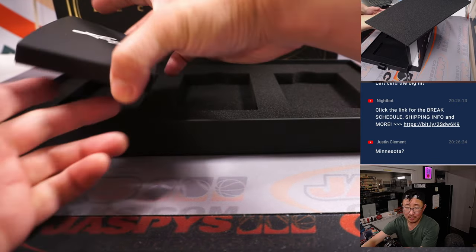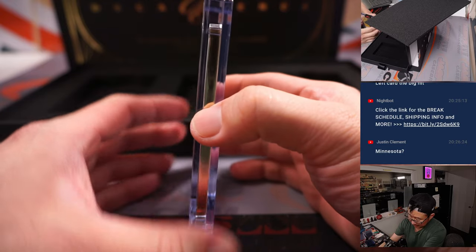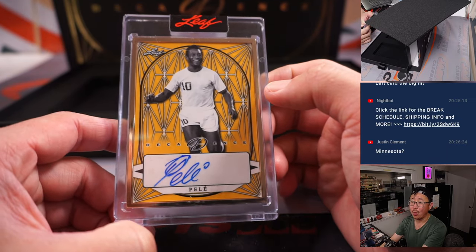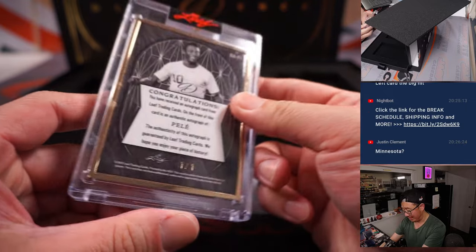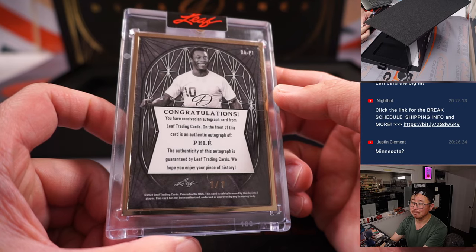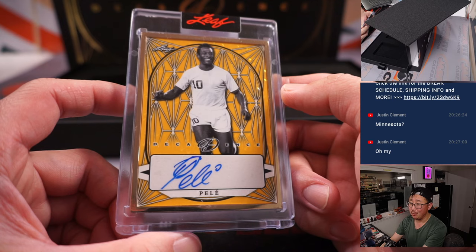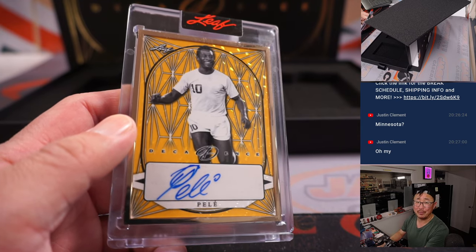And the one on the far left — wow. Pelé. R.I.P. Pelé. One of one. Acorum with the number 1, with the Pelé — and a very somber all aboard the Big Hit Express.